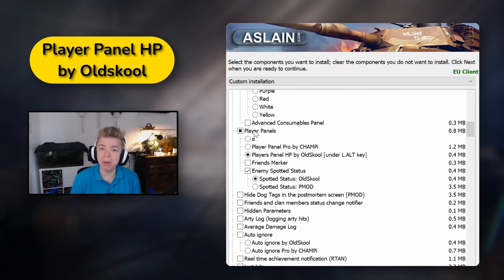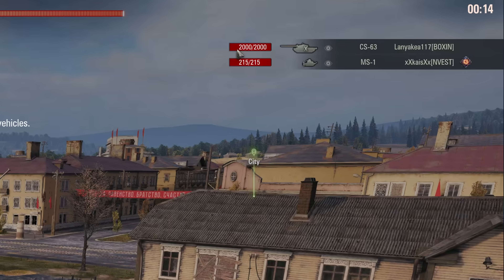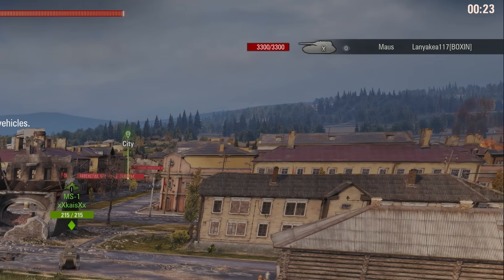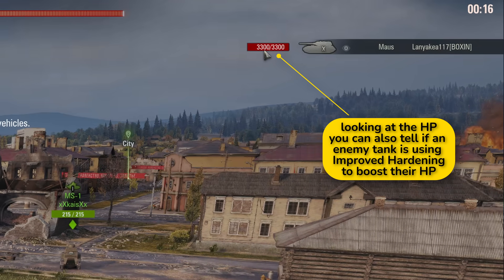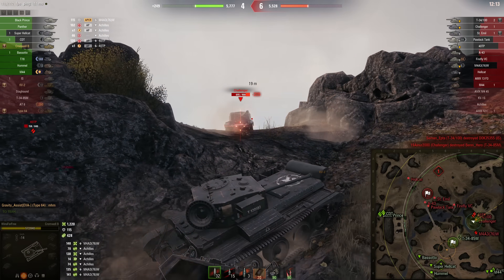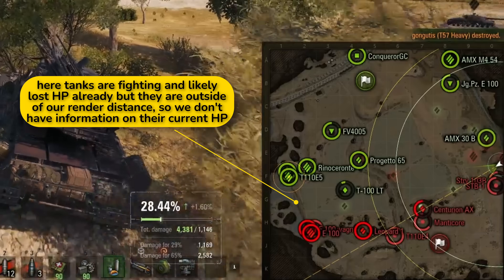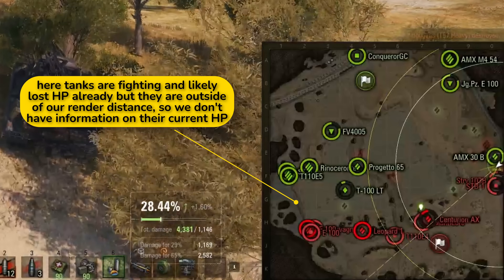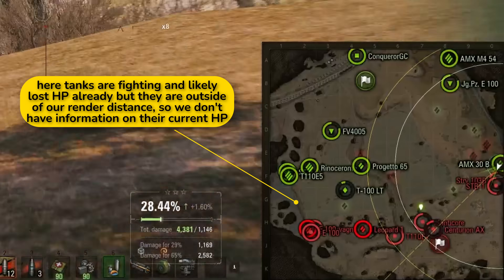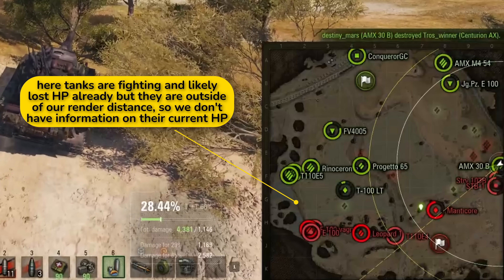Sixth is Player Panel by Oldschool, under the Alt key. This mod shows me the exact number of enemy HP by pressing Alt. This is super useful, as memorizing remaining HP of every enemy during the battle can be very difficult. This mod takes some of the pressure off so I can focus on my performance. We do have a similar option in settings, but it only shows a bar without an actual number. Keep in mind that HP of the enemy is updated only if they are in your render distance once spotted — so this mod might show an enemy at full HP when that's not the case if they are fighting outside render distance or taking damage from blind shots.